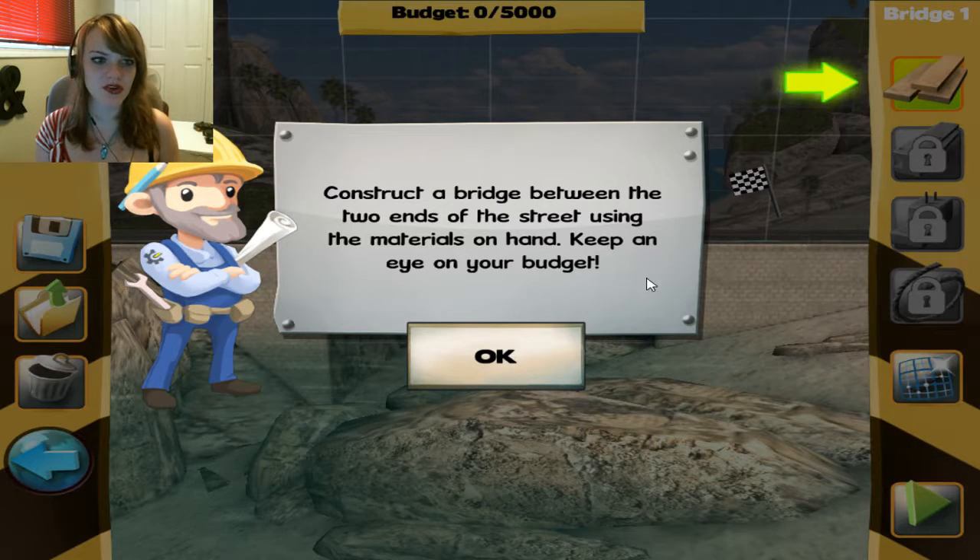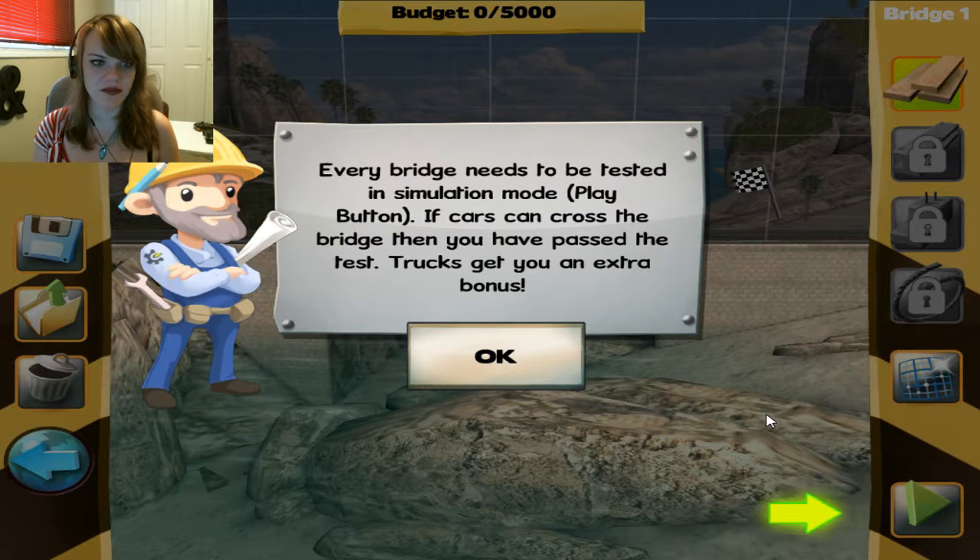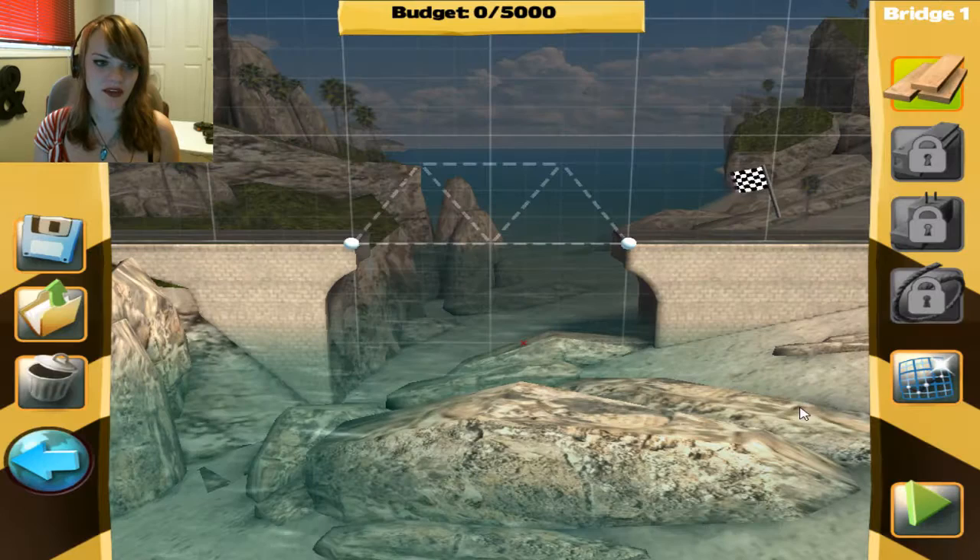Construct a bridge between two ends of the street using the material on hand. Keep an eye on your budget. Set construction elements in the construction plane with your left mouse button. Use a right click to release or remove elements. Every bridge needs to be tested in simulation mode — hit the play button. If the cars can cross the bridge then you have passed the test.